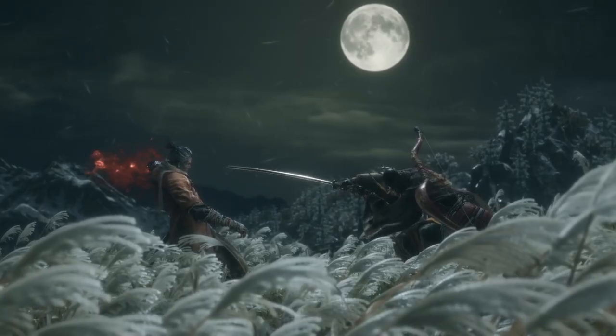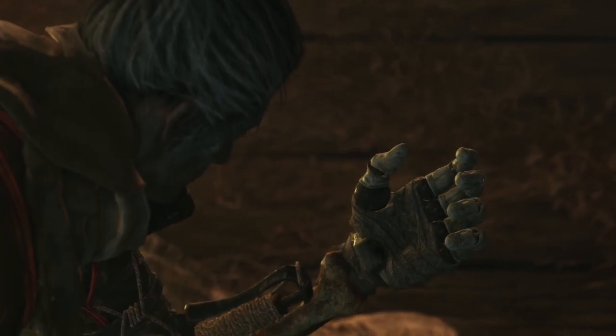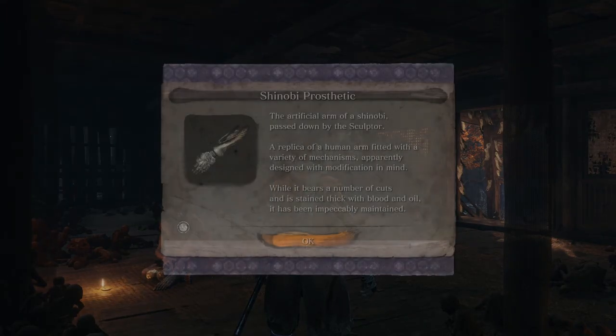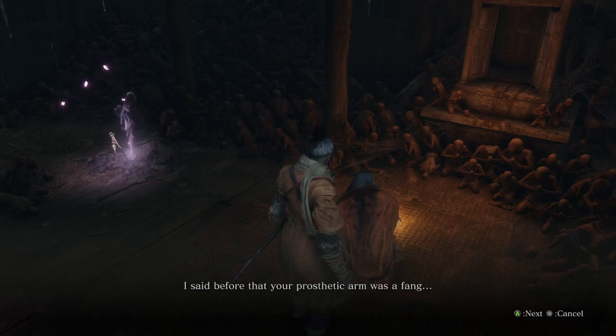Hi ninjas, and welcome to another visual guide of Sekiro. After the tutorial stage in the Ashina Reservoir is completed and you wake up at the dilapidated temple with the Shinobi Prosthetic, you can now begin acquiring prosthetic tools that let you even the odds against powerful enemies and secure victories by utilizing the enemy's weaknesses.